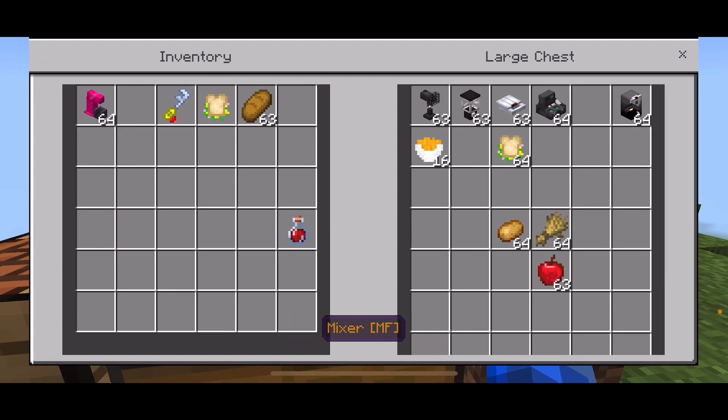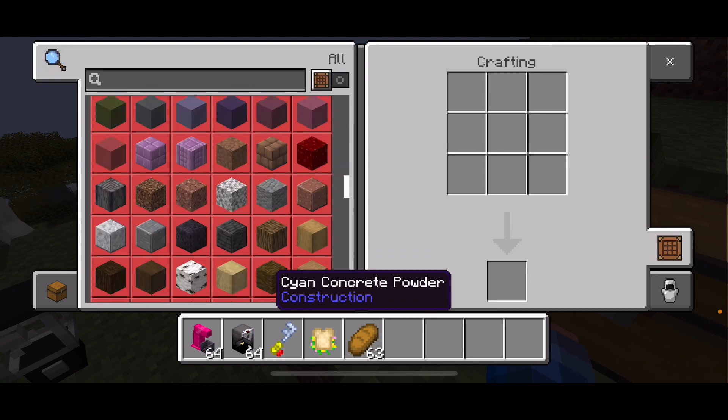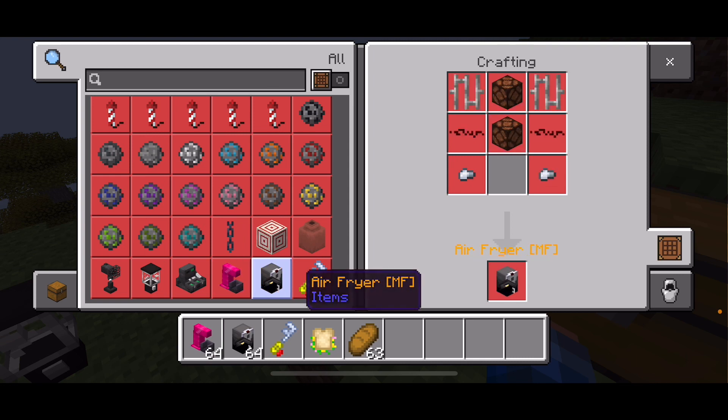Next up is a mixer and an air fryer. For the mixer, you'll need five iron nuggets, one redstone dust, and a bowl. For the air fryer, you'll need two redstone lamps, two iron bars, two redstone dust, and two iron nuggets.